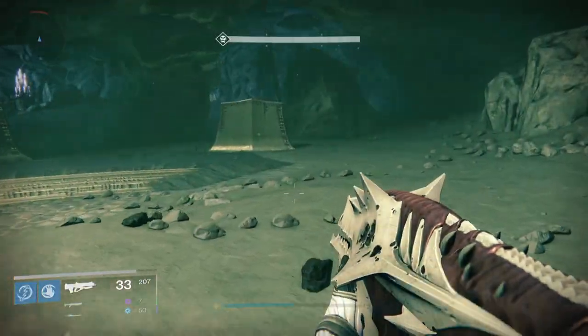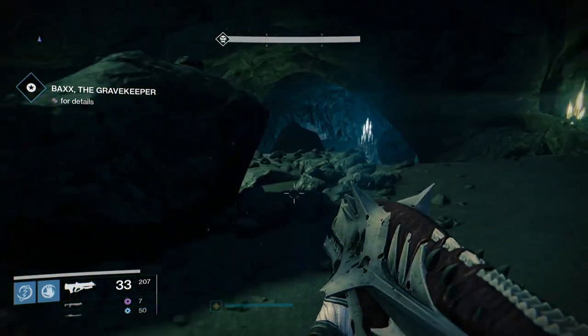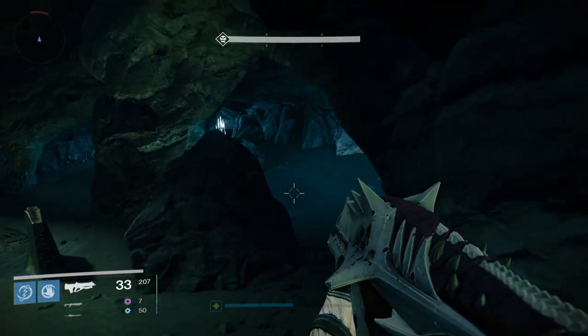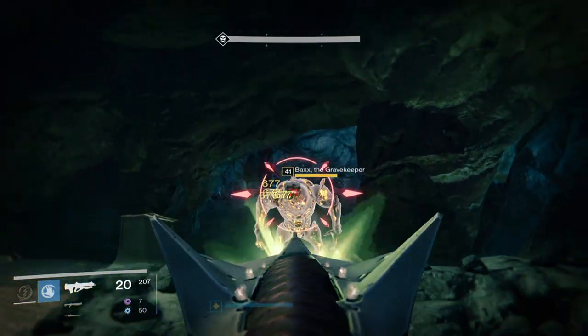Today's daily heroic mission is Lost to Light, and Bungie have added a secret little section which faces you against some rather tough Taken opponents. You will need three people for sure to complete this mission, as the final fight is insanely tough.